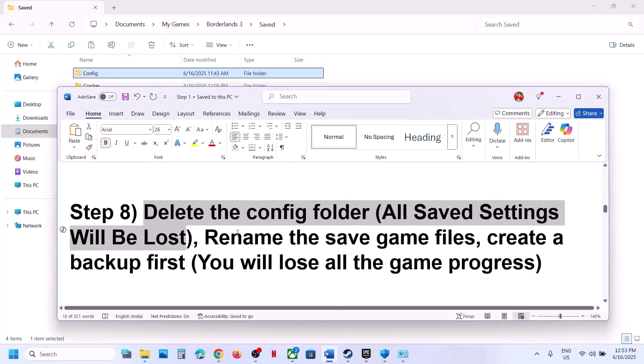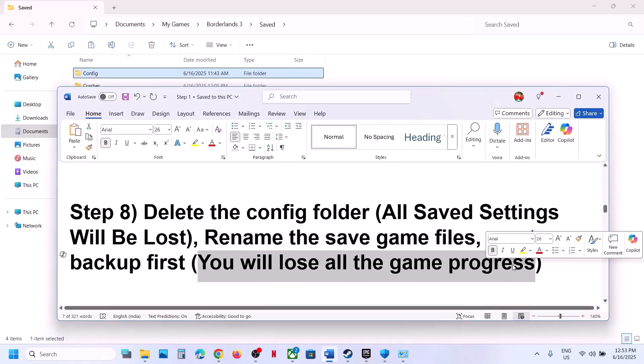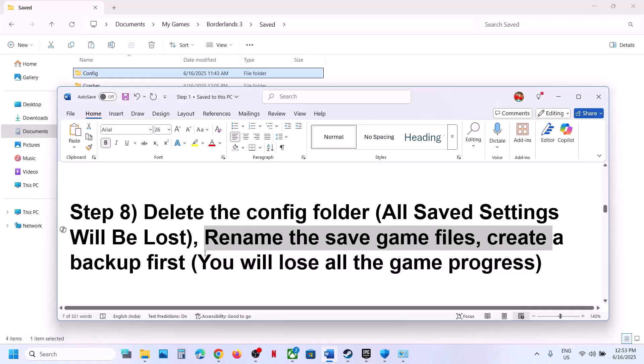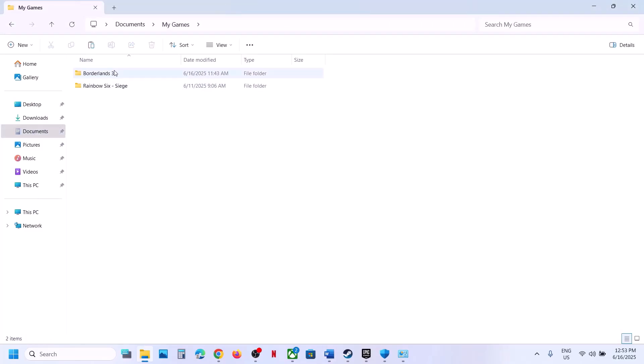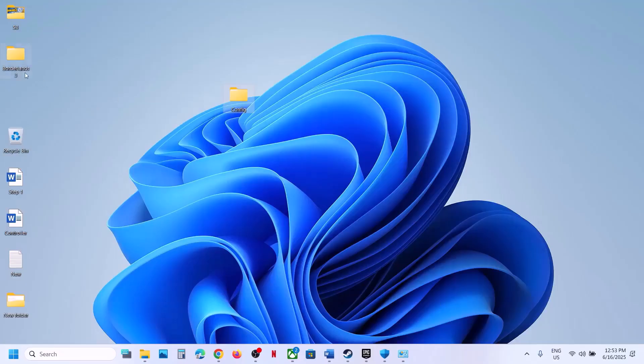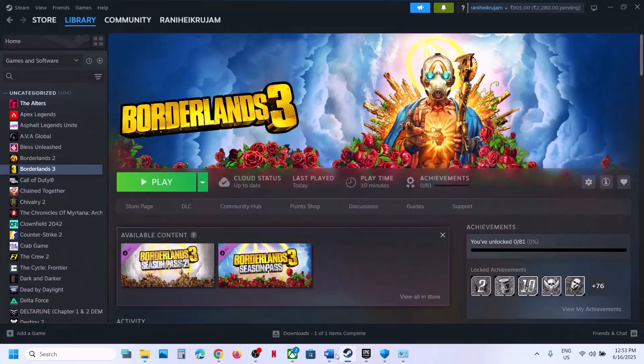If that doesn't work, rename the save game files — note that all game progress will be lost and you'll have to start from scratch. First create a backup: go to Documents, My Games, Borderlands 3, right-click and copy the folder, paste it to the desktop. Once you have a backup, right-click the original folder, click Rename, and add .old at the end. Then launch the game and check.